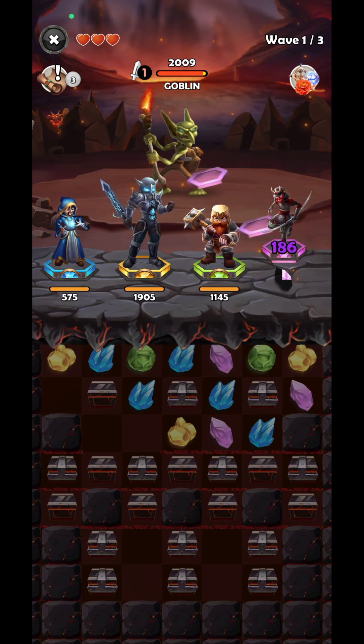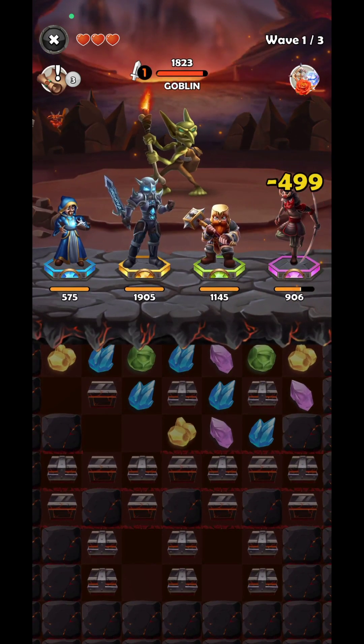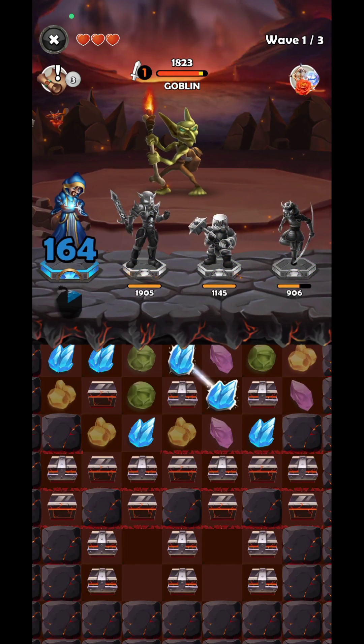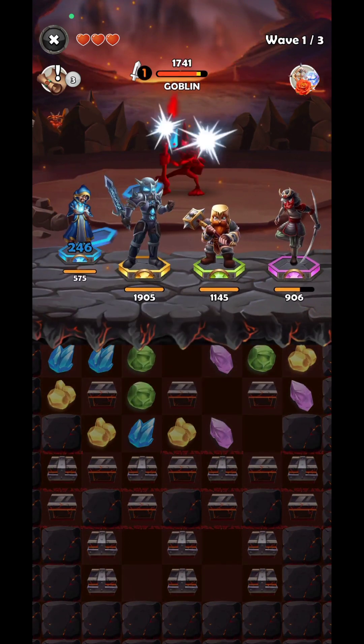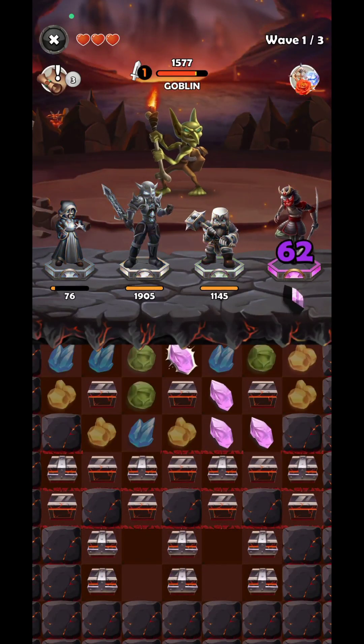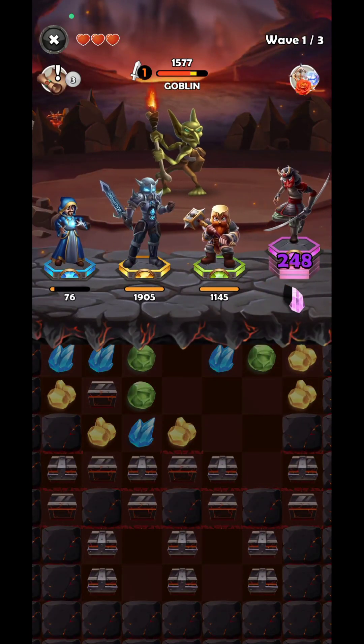Eventually you're most likely going to have up to 5 heroes. You're just going to need to merge specific colors in order to be able to cast their skill. If you break the barriers, you're going to be able to merge more and more similar items and eventually get an additional skill.